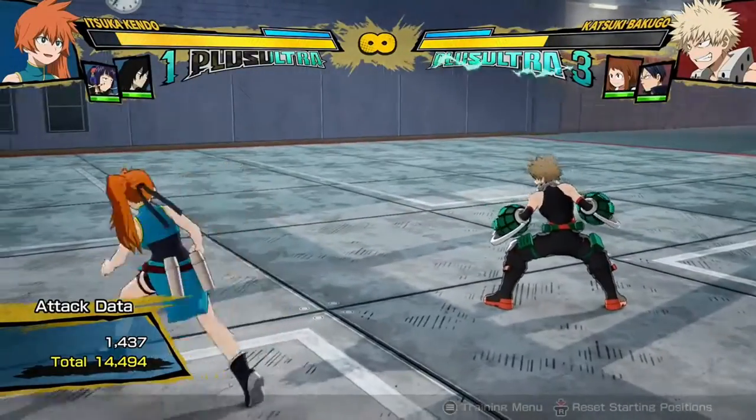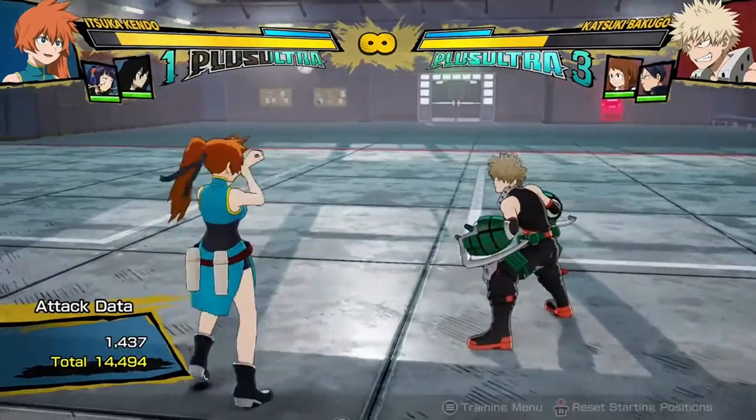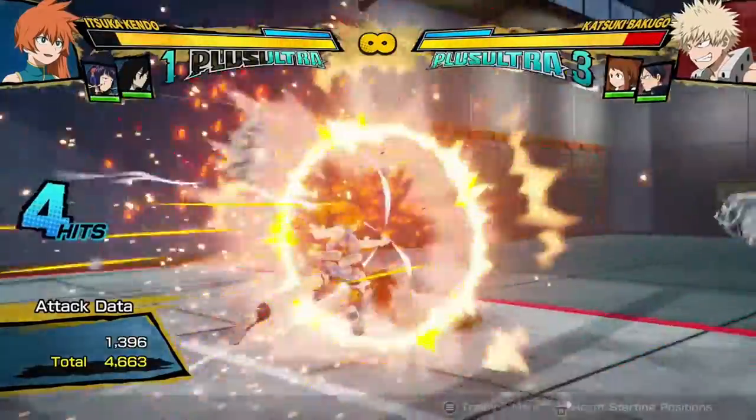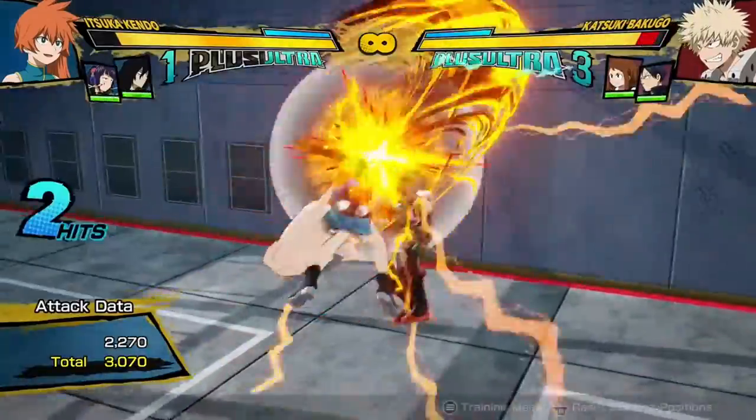Those are Kendo's basic combo paths. Hope you enjoyed. Obviously you can add extra extensions — like if you add a red attack at the start, or even if you just start the combo in the air, you can do similar things. You just have to make sure you do the same routes.